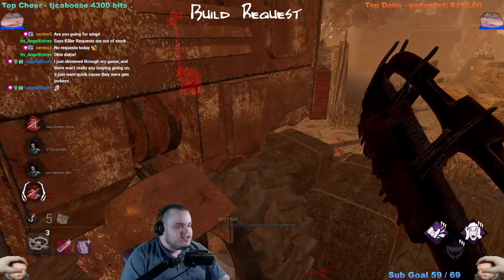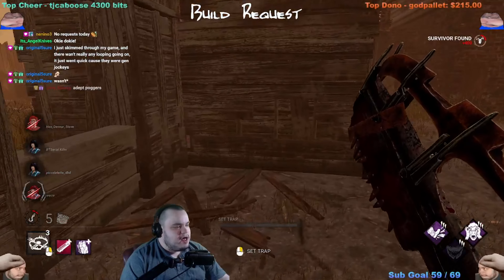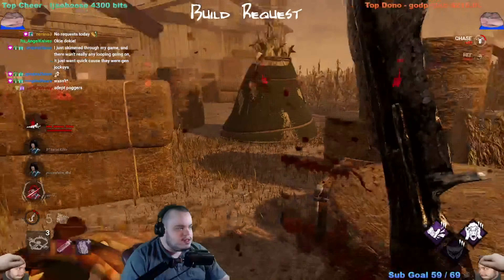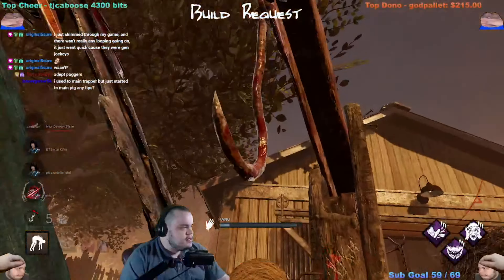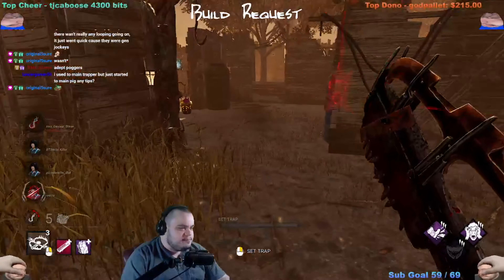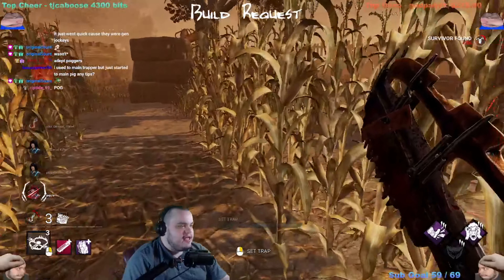Yeah, like I said, this is just like free adepts right now. Can that trap just set? That would be really poggers. Any tips for Pig? It's kind of hard to say because the way Pig works is complete RNG — like her traps technically aren't RNG but like they are RNG at the same time, so it's kind of hard to really gauge.